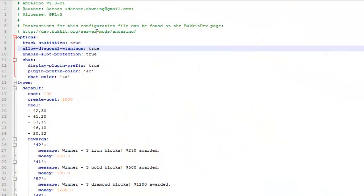Now we'll take a quick look at the config file. It's really easy to understand. As you can see, there's track statistics — put that on. It just tells you how much the machines are winning and losing.